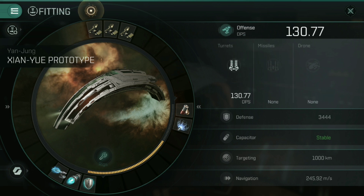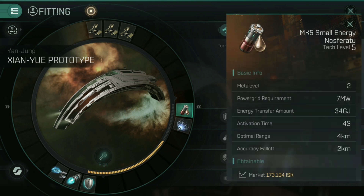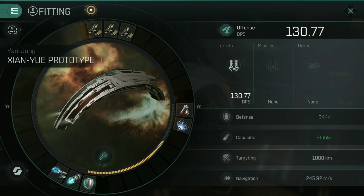For mid slots, because this is quite a short-range vessel, I've put on a Mark V Stasis Webber. That helps deal with the fact that the turrets don't have the greatest tracking for short-range smalls — by slowing your opponent down you improve your effective tracking and can still hit the target. The Mark V Small Energy Nosferatu works at around 6 to 8 kilometers, so we can activate it in close combat. Because the Decomposers use a fair amount of capacitor, this helps us remain stable when orbiting and shooting with Decomposers. We are capacitor stable.